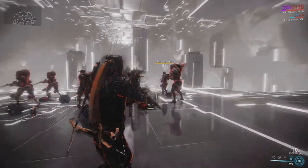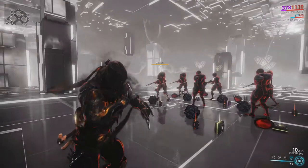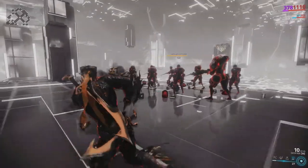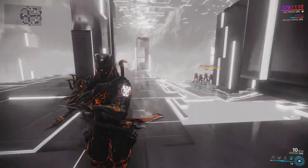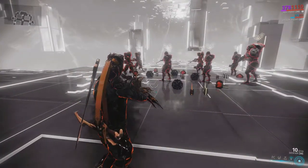Staring at an enemy longer or moving the reticle over him one more time will mark him again. Each enemy can have a maximum of three death marks. Marking an enemy costs energy, but if Ash is under the effect of Smokescreen, this cost is reduced.